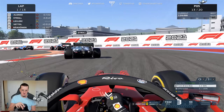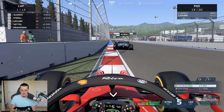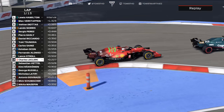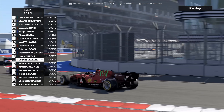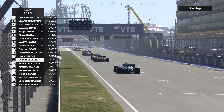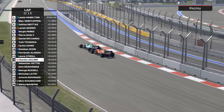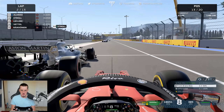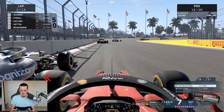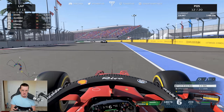End of lap one — from P20 to P13, better than I expected. The Ferrari feels like a pretty good car for this track, and we're just gaining in every corner. Stroll out of the RS right now — we're going to try and get him. We turn the energy off, wait until we get past turn one, then use just enough to get alongside. Slight bit of contact but we're through — now P12. A really good start so far.